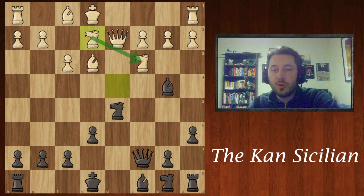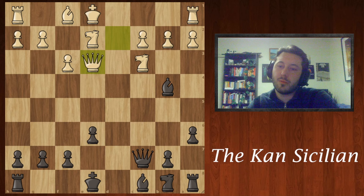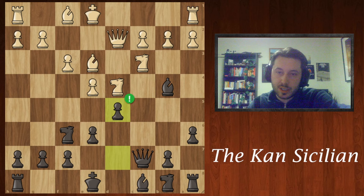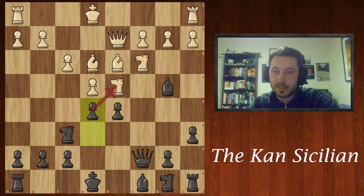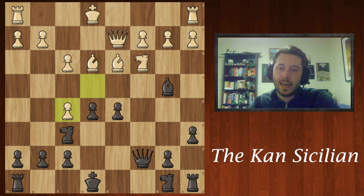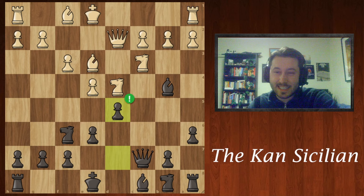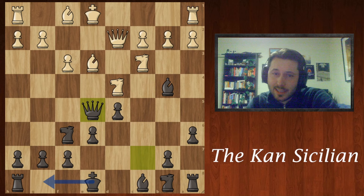Here we can remove the main defender of those weaknesses, and after the queen takes back, we can just castle, play knight c6, and we have a very healthy position. Stockfish already announces minus two. Otherwise, after d5, the second most common move is an even worse blunder with bishop d3. This loses to e5, attacking the knight, and after knight f5 — making a threat of their own — we just chop that off and get the fork. Now we're winning definitively with Stockfish announcing minus eight. In fact, the only move after d5 that doesn't lose immediately is e5. No one ever plays this because it just drops a pawn, and still black is better at minus one.